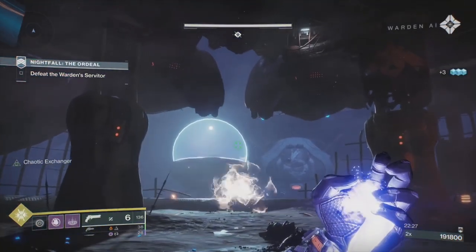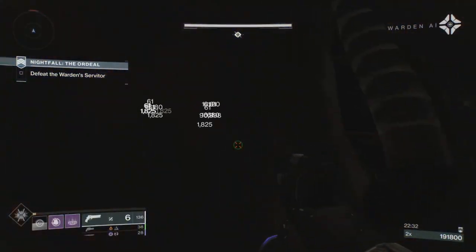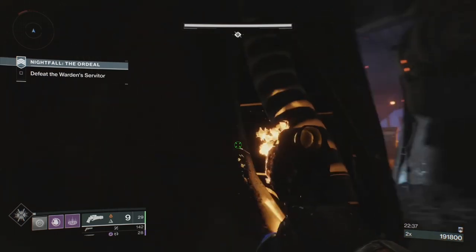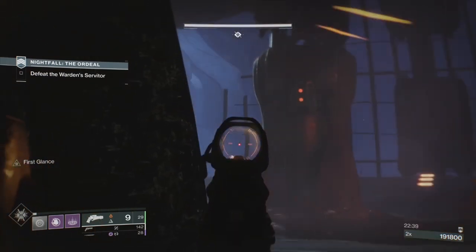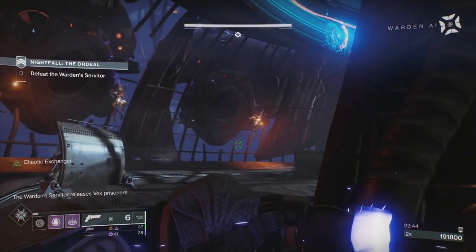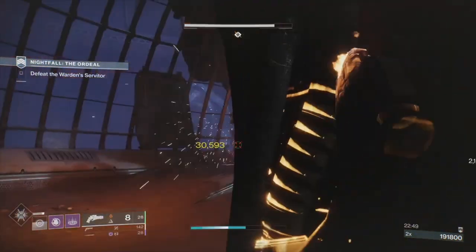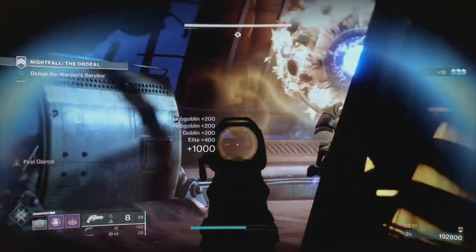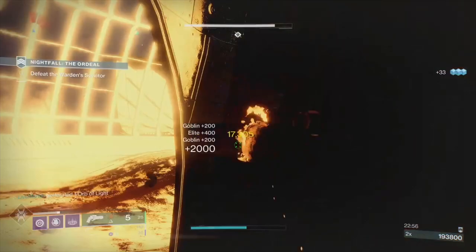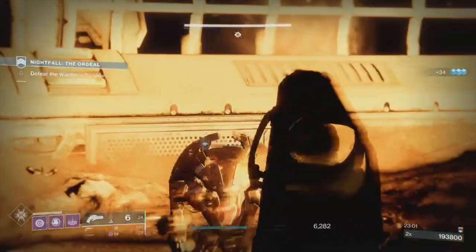Grenade, super, and then go right back here into this cubby hole - this is going to be your base of operations. This gives you cover left and right. We'll get a text to let us know that the ads are coming. In here, make sure your weapons are reloaded and do whatever you need to do because you are going to get pushed. As you can see I am anything but a straight shot here, but I'm good.